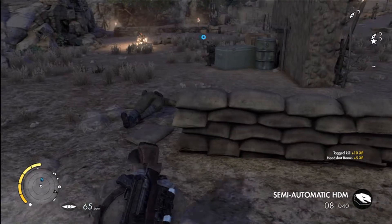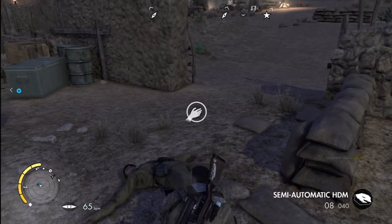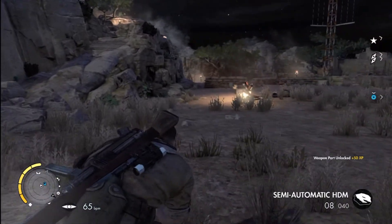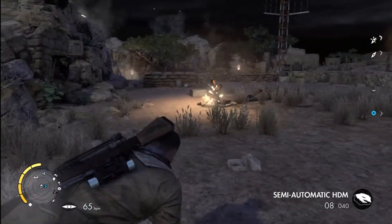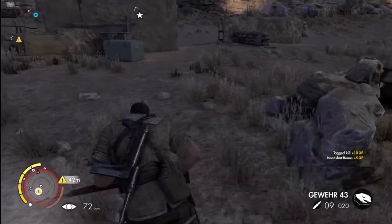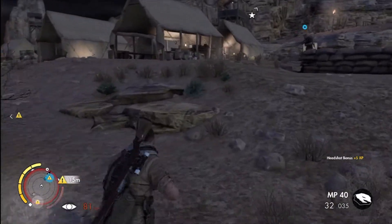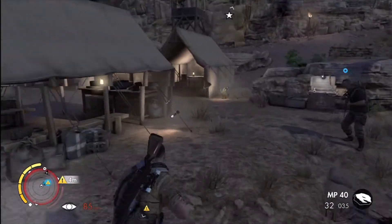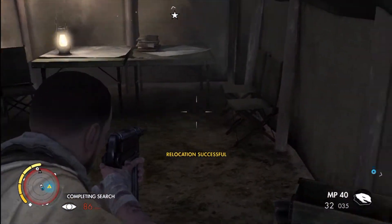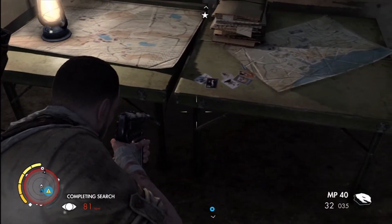One in the back of the head. There's our next weapons part, and it showed you where the first intel was. Go ahead and take out your objectives as far as the searchlights and all that.